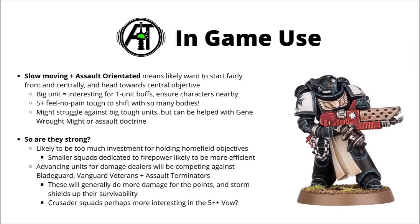How might it be a good idea to use the Primaris Crusader squad in-game? I think I could happily run squads of either 20 or 10 models. With their slowish movement, they want to start fairly front and centrally, head towards a midfield objective, and engage any enemy light infantry on the way. I still think the most unique thing about them is the truly enormous unit size for one-unit buffs, and if I was taking them like this I'd most certainly want to run some nice support characters alongside. A 5+ feel no pain from the litany could certainly be handy to shift with so many bodies, and Gene-wrought Might or the Mortal Wound litany might allow them to punch up against some harder targets.